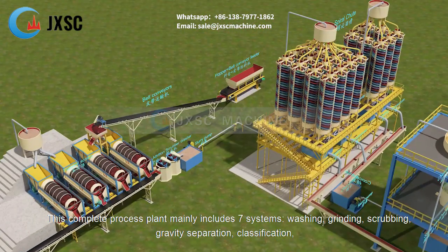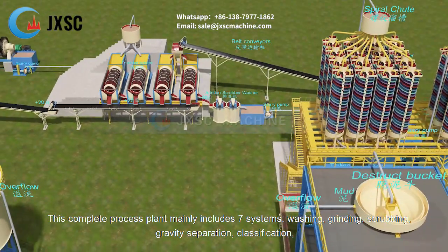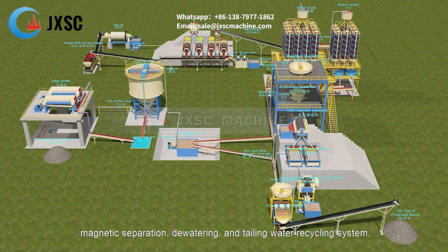This complete process plant mainly includes 7 systems: washing, grinding, scrubbing, gravity separation, classification, magnetic separation, dewatering, and tailing water recycling system.